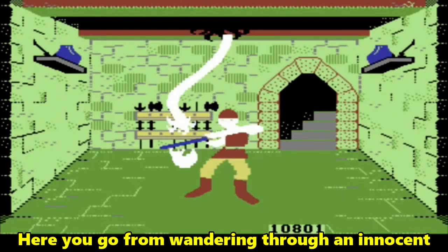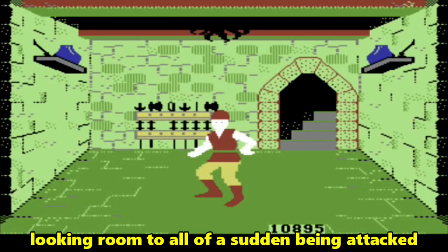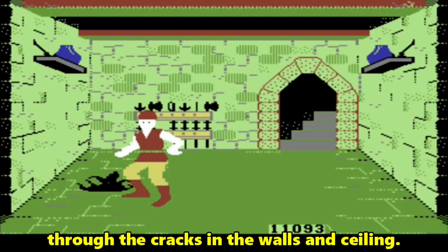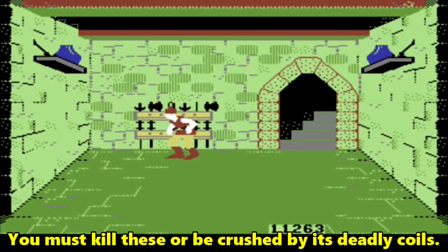Here you go from wandering through an innocent looking room to all of a sudden being attacked by large serpent tentacles, which appear through the cracks in the walls and ceiling. You must kill these or be crushed by its deadly coils.